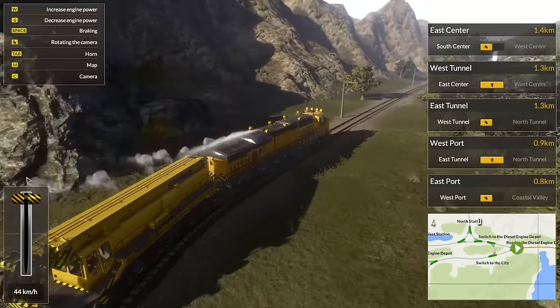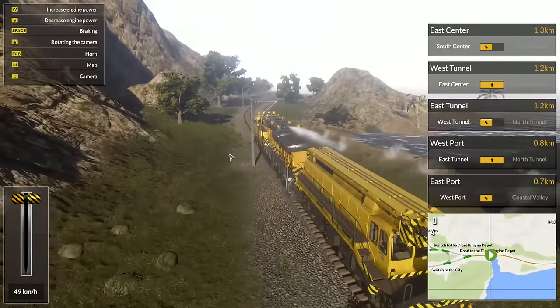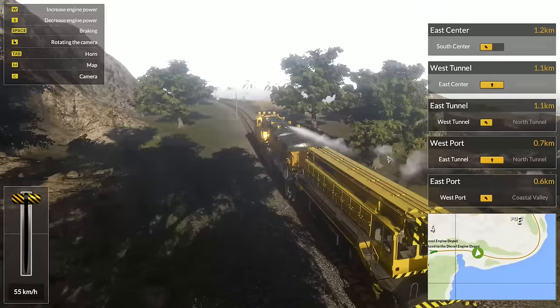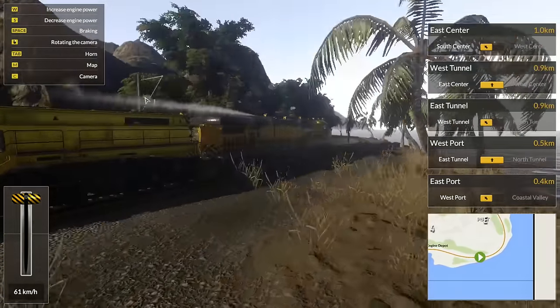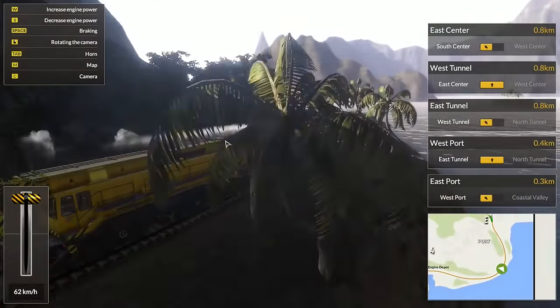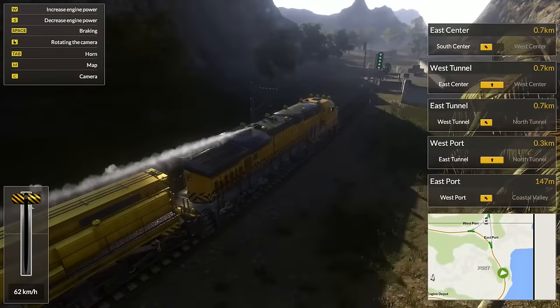Let's see — road to Diesel Engine Depot, North Station, West Station. Where does this even take us? Oh wow, the port up here, dude. Even though it's a mechanical simulator game, the look of the environments is actually pretty good. Like, I'm pretty impressed.